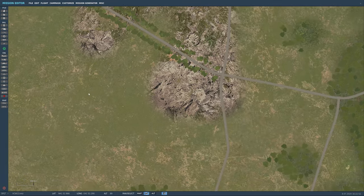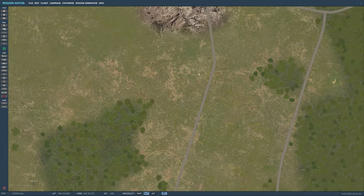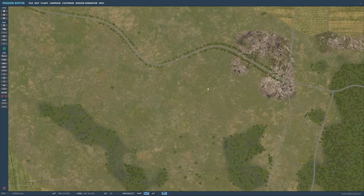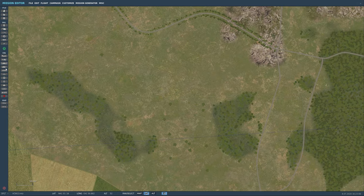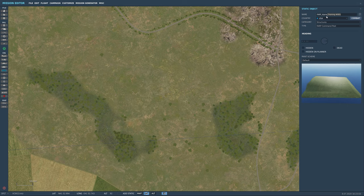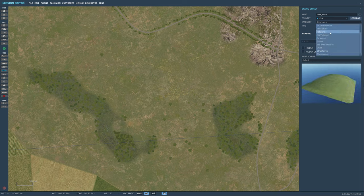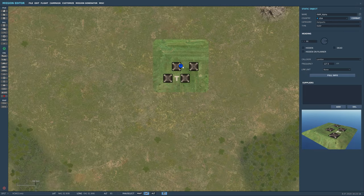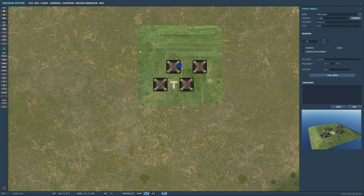Let's go ahead and find our location for the FARP. I think right here will be good, so we're going to make this FARP Alpha. Go to USA coalition, structures, and we're going to look for heliports first, then find FARP. Throw this guy down here — it's a very large square you're dealing with.